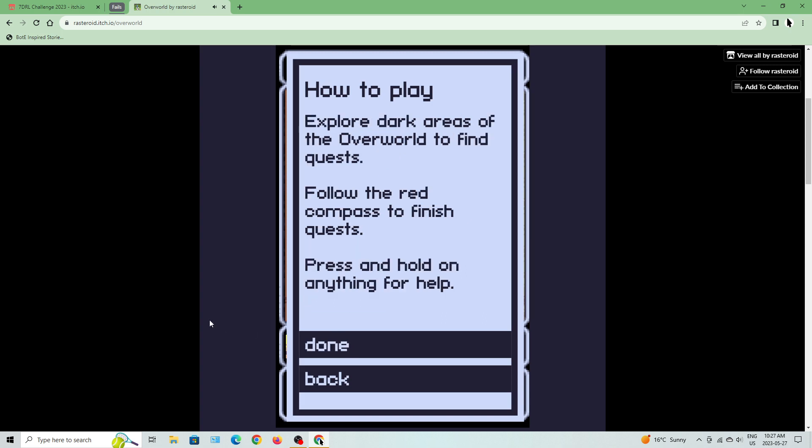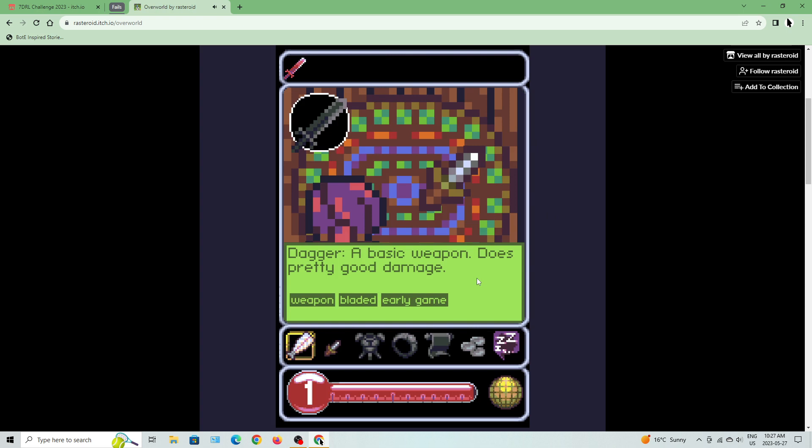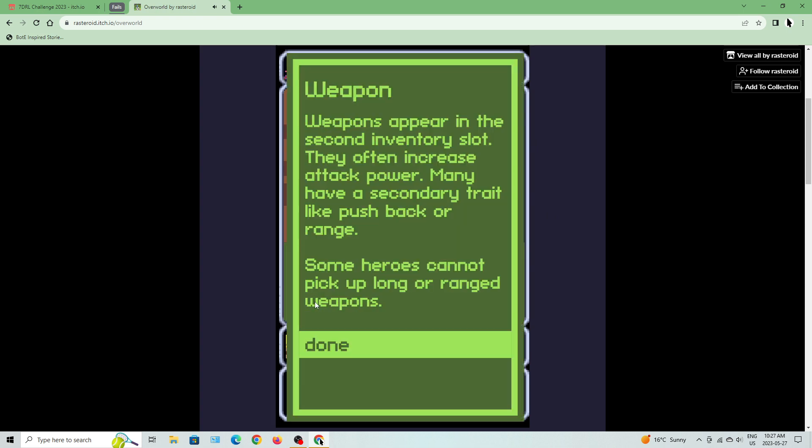Explore dark areas of the overworld to find quests. Follow the red compass to finish quests. Press and hold on anything for help — such as this dagger: a basic weapon that does pretty good damage. You can also click on these tooltips.